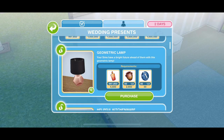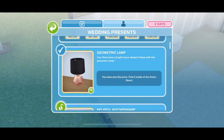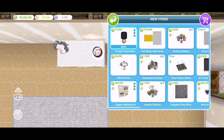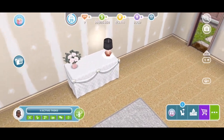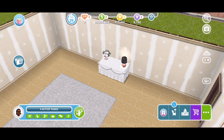The next item we can unlock is a geometric lamp — 'your sims have a bright future ahead of them.' It only comes in one colour — a copper geometric lamp — and it can go on the floor or up on a table. You can turn it on and off. It's a nice design, but it's just so expensive. It's ridiculous.